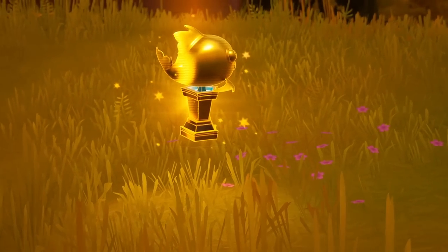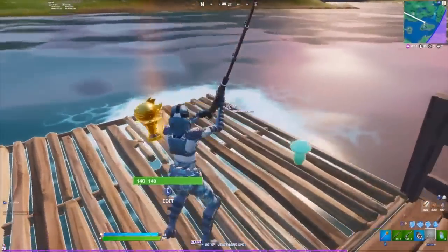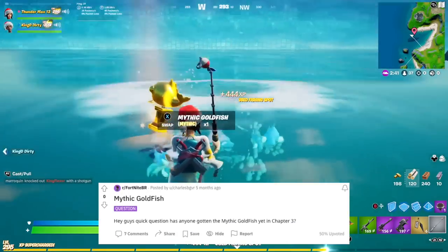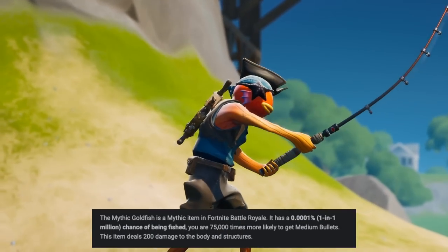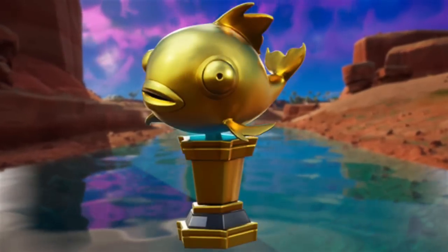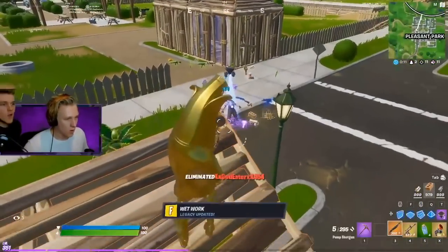The mythic goldfish is one of the rarest items — some players didn't even know you could fish. It was introduced in Chapter 2, Season 1, and many players have since forgotten about it, mainly because there's a one-in-a-million chance of it getting fished. It's a golden trophy of a flopper that you throw at players instead of eating, and it'll instantly eliminate them. You'd have better luck winning the lottery than catching this.